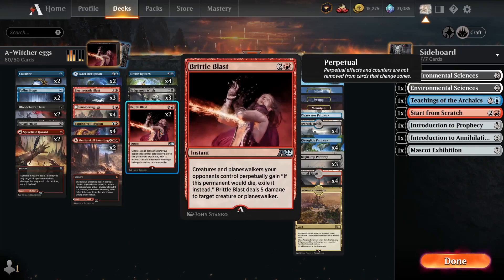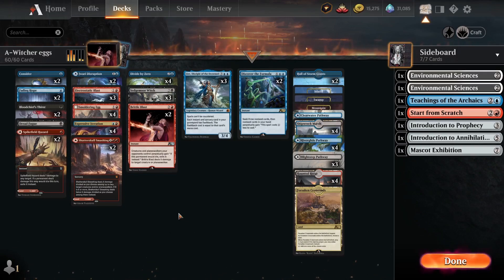Then there's Beetle Bass, which is great for exiling non-exilable creatures. It deals 5 damage to a target, but every creature and planeswalker on the opponent's board that turn will perpetually gain 'when it dies, it gets exiled.' So every creature on the battlefield gets exiled when it dies later on. And that's the deck tech — let's go watch the gameplay.